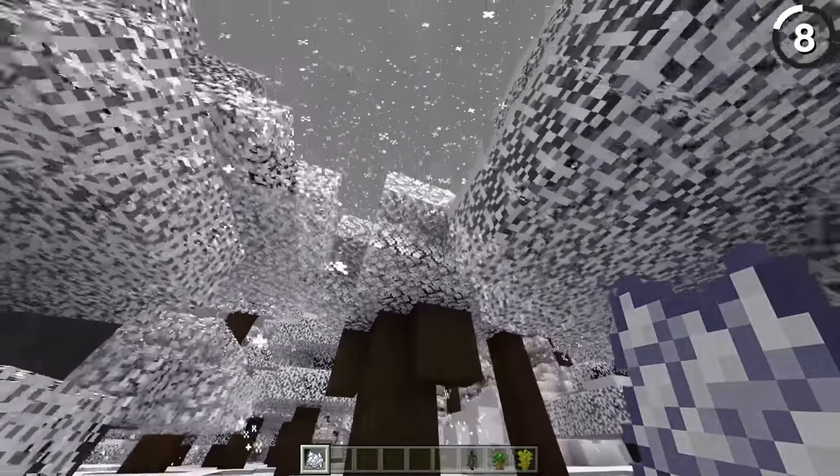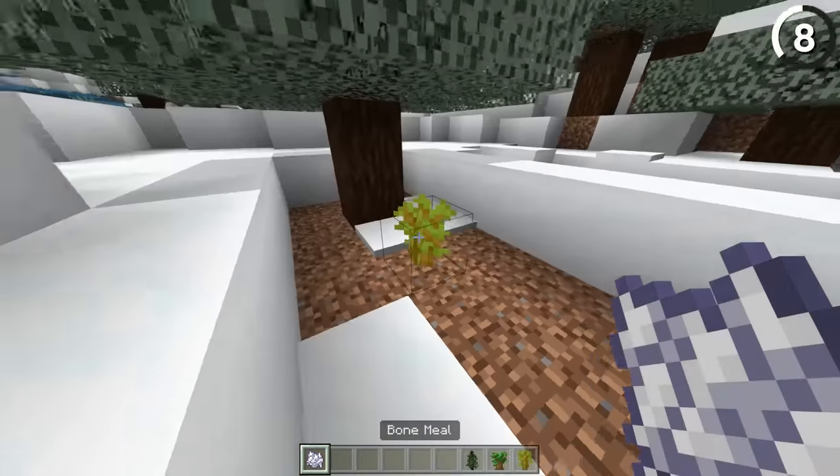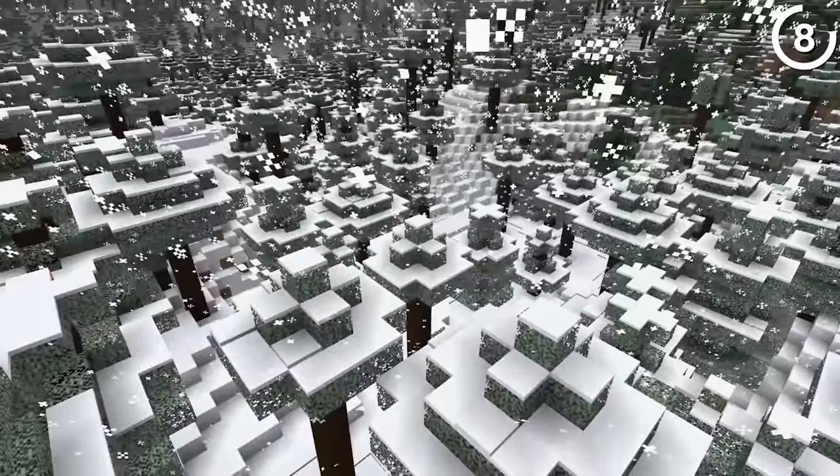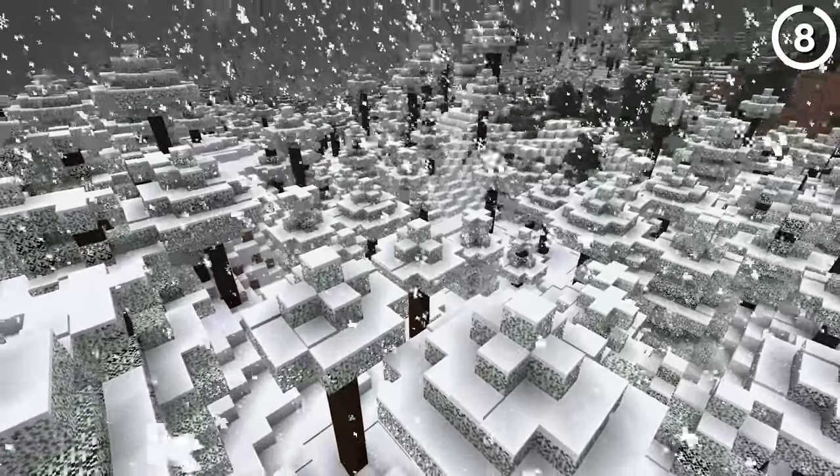Leaves in Bedrock Edition turn white when you leave them in the snow. But if you play that version and never noticed, that might not be your fault — it's not an instant transition. Instead, it'll take some time in the tundra before the leaves finally change their tone.